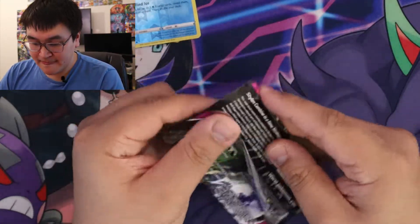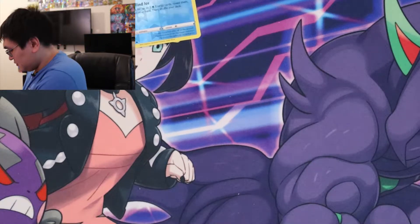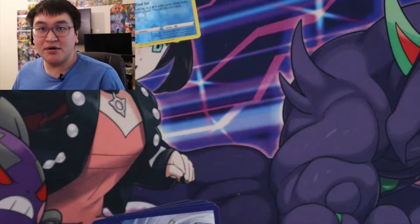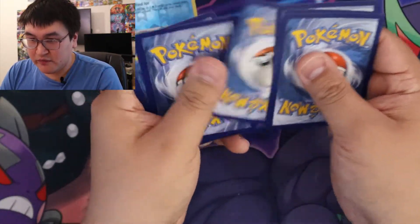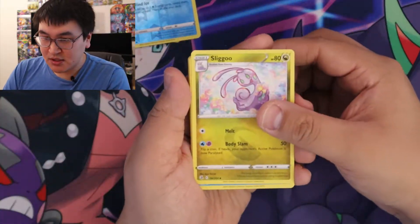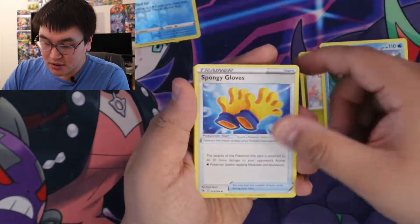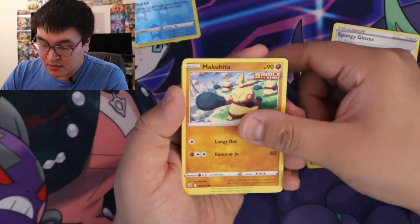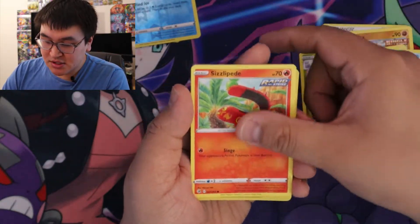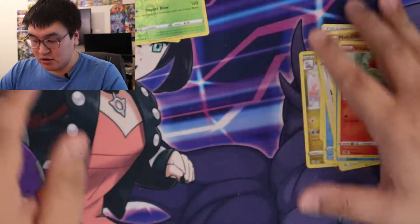Next pack. Here's the code card for you. So we got Dark Energy, Sligoo, Clawitzer, Spongy Gloves, Snom, Makuhita, Rookidee, Darumaka, Sizzlipede, Reverse Breloom, and a Latios — non-holo.